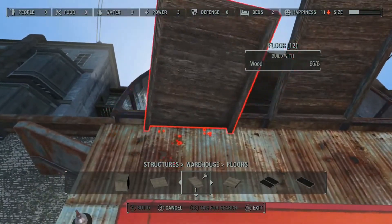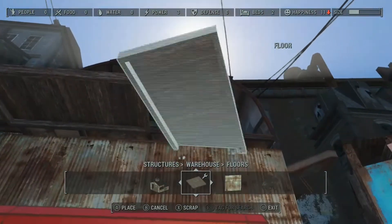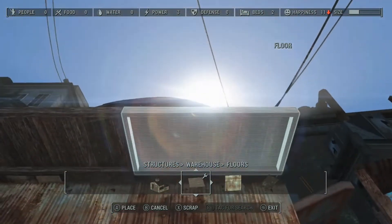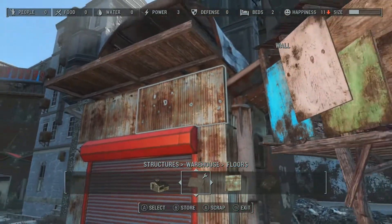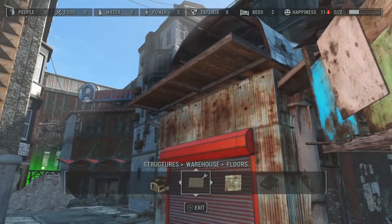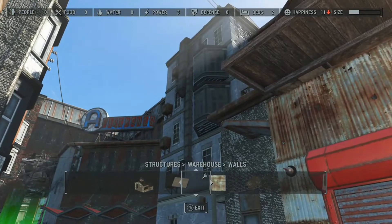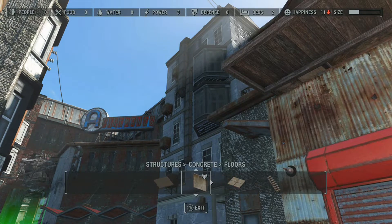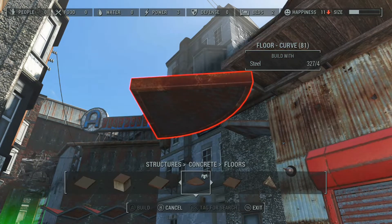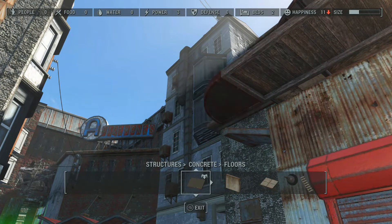Now at this point we've pretty much got everything in that we're going to be building. But we do have a little bit of a gap between the top of our wall that's above our roll-up garage door and the bottom of our metal prefab. Well, the prefab is going to be our living quarters, so we're going to need a walkway to be able to get into it. And that will make a pretty cool awning over top of the garage door as well. What we're going to do is make our walkway two floors thick to help cover up that gap between the two objects.